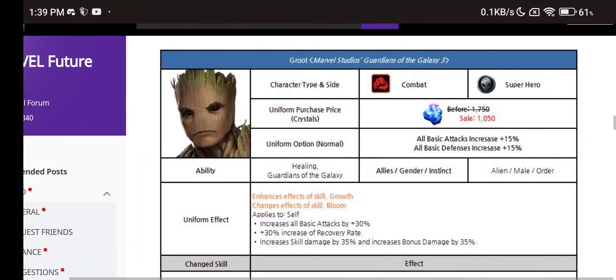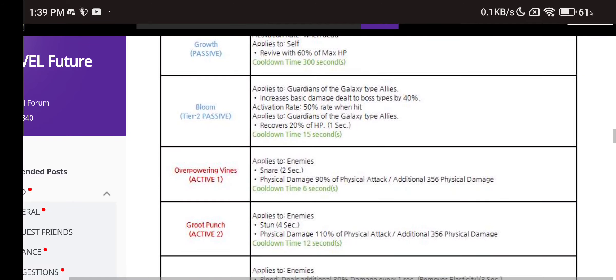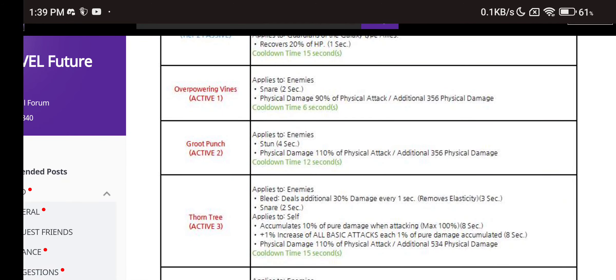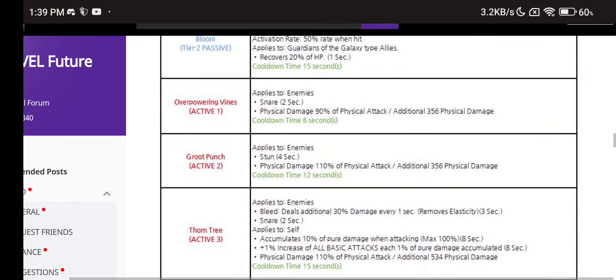This uniform is probably going to be a must-have. Support characters are always the priority to get and it's just insane — we finally have a double support for Star-Lord. Sadly, it only applies to Guardians of the Galaxy allies, so you can't use it with anyone else like Thor. That's how it goes.